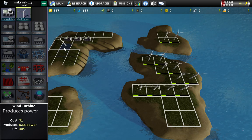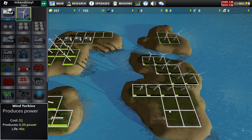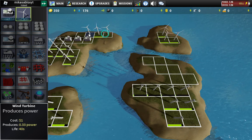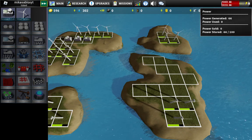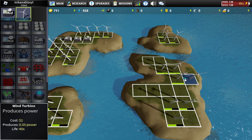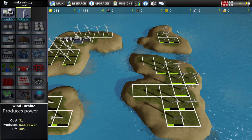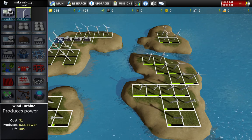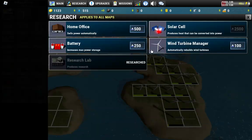I want 500, I want more! Let's place all of these - I want to expand my island. This island is not enough for me. Let's do fast forward. We are getting a lot of money! We have three research labs. Oh, I have 1000 - let's go to research.